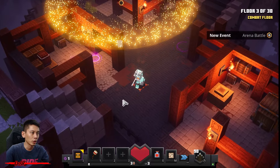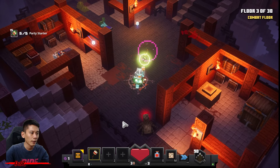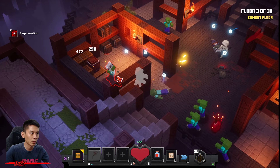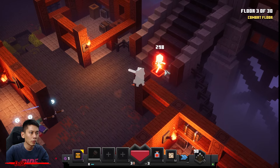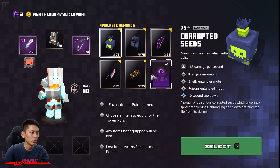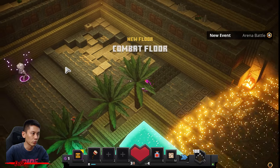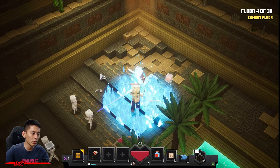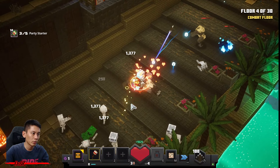This floor I think doesn't spawn any creepers — you can be careful. You got three points, learn Ambush. Done, let's go — easy floor. Get the enchantment point, you got three points, learn Ambush to level two. Careful, that draft is kind of an annoying thing here. Creepers incoming — ouch!